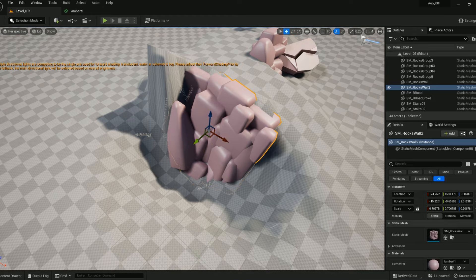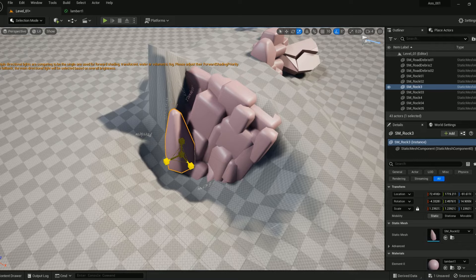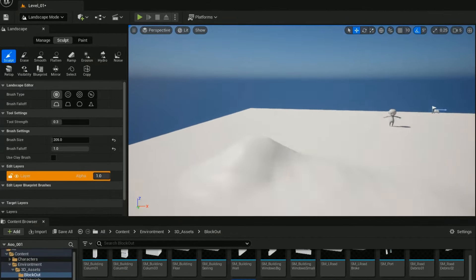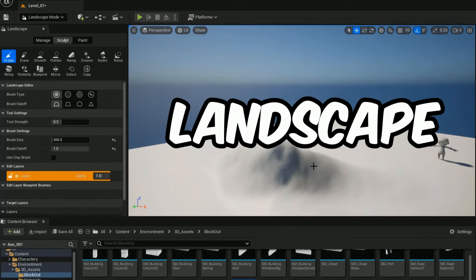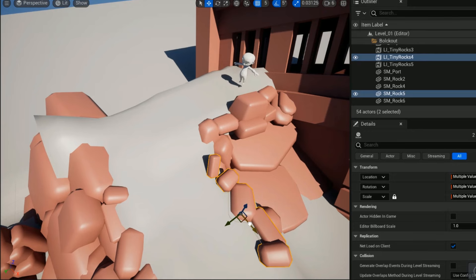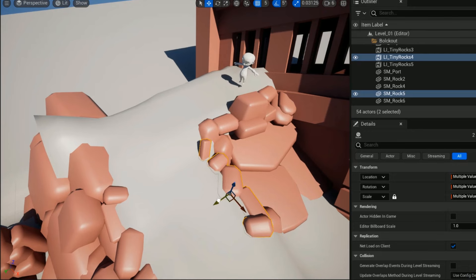The more elements we have, the less repetitive the scene will be. With these elements designed, the third step is to create our landscape by sculpting the terrain in Unreal Engine, and finally filling the scene with these rocks and assembling the structures in it.